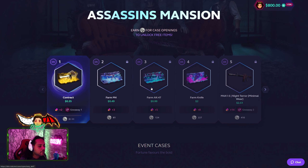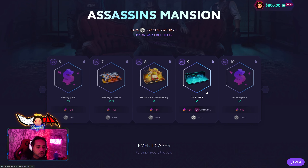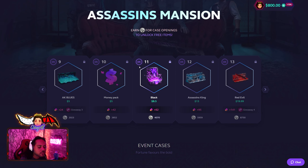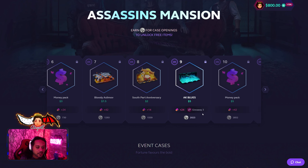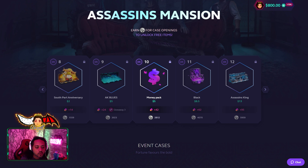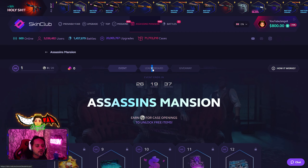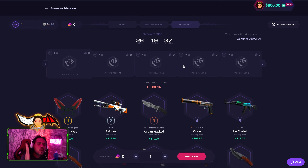From the events tab you click on Assassin's Mansion — there is an event tab and all these items you will acquire for free just by opening cases. Every time you open a case you get XP, each XP unlocks a new level, and underneath each level is how many XP you need. To reach level 10 I need 2852 XP, and you can see each case how much XP it gives you.